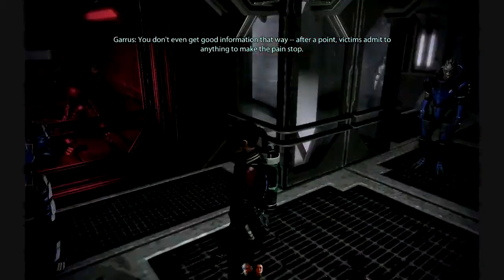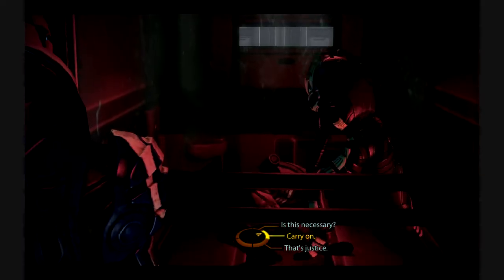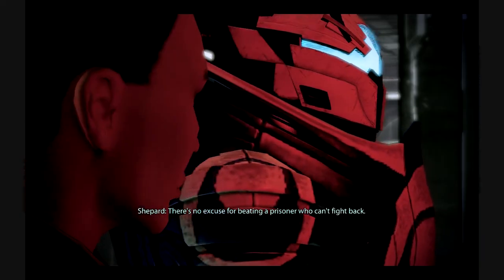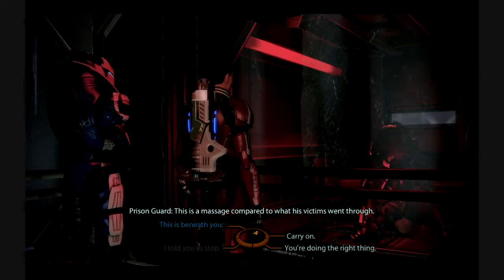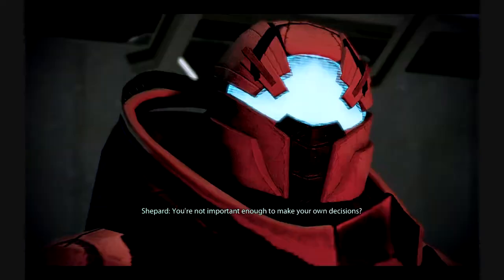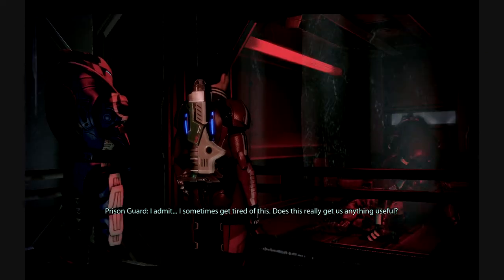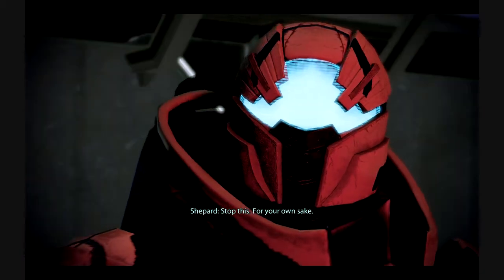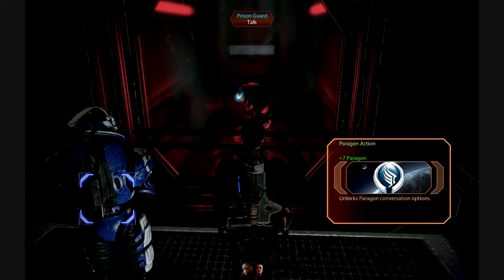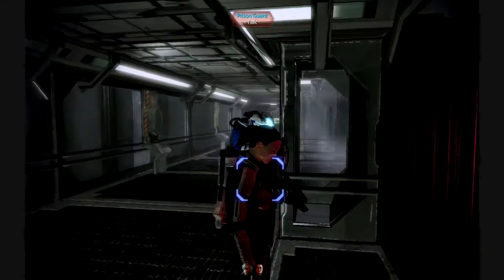'You don't even get good information that way — after a point, victims admit to anything to make the pain stop.' 'Is there something I can do for you?' 'There's no excuse for beating a prisoner who can't fight back.' 'This is a massage compared to what his victims went through.' 'This degrades you as much as him.' 'We have orders.' 'You're not important enough to make your own decisions.' 'I admit I sometimes get tired of this — does this really get us anything useful?' 'Stop this, for your own sake.' 'You're right — call it off, at least for now.' Bastards. I mean, that prisoner is probably just as much of a bastard, but still.